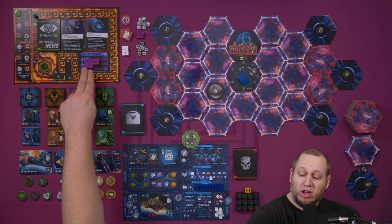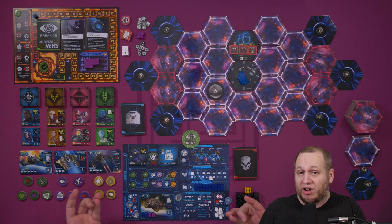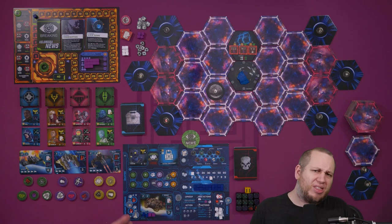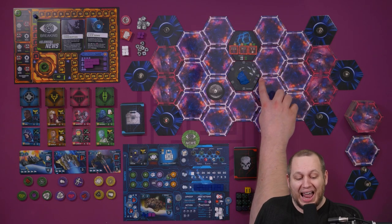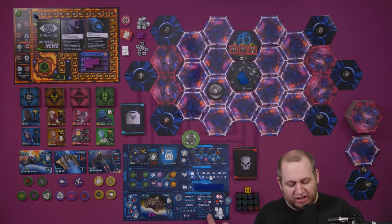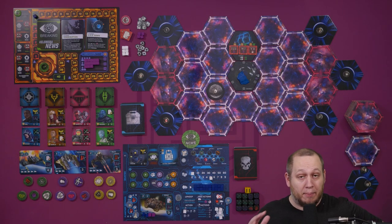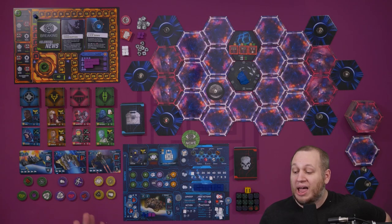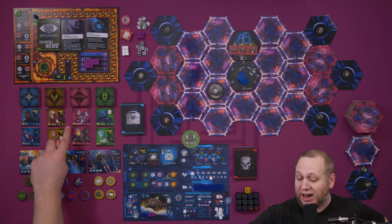You can do that in any combination. The cargo cubes and population here are limited — when they run out, you can't use them anymore. You can interact at the market: anywhere you see the market symbol allows you to perform an interact action by spending one of your cubes. An interaction at the market allows you to buy any number of upgrades you can afford.